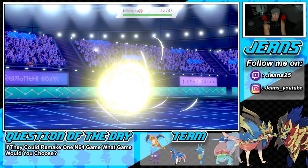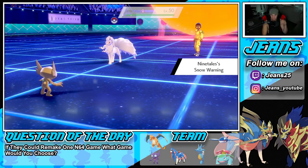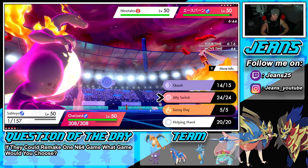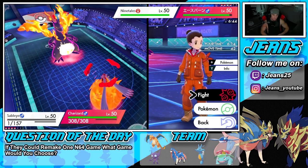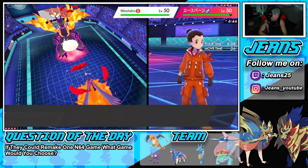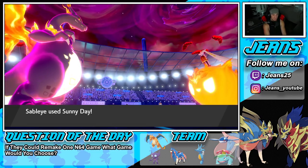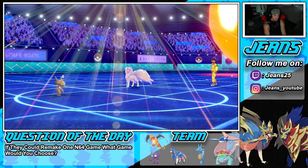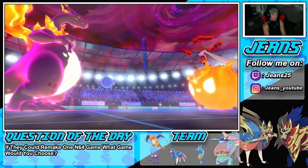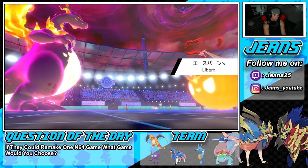He's going to switch to Ninetales — now I could set Sunny Day. I really don't feel like dealing with Aurora Veil, so I'm just going to use Max Airstream, change up the weather and not allow him to set it up. We chip some damage onto Cinderace — sun is popping! He goes for Max Darkness and changes typing. He's probably going after my Charizard — Charizard eats it and should go next. He tries a Blizzard but Sableye dodges and Charizard gets the weather change.